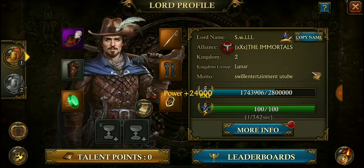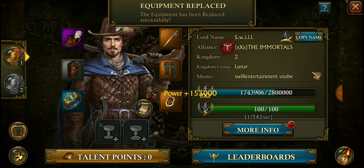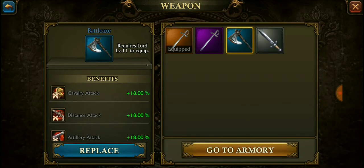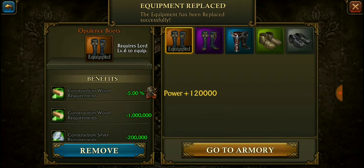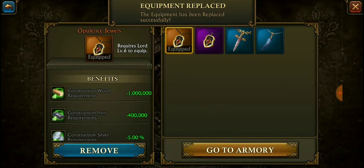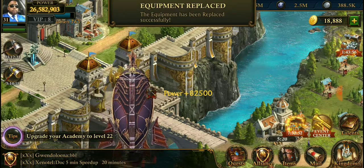That's the benefit of having the opulence gear, guys. I hope that helps curb your decision to spend. I'm not a big spender in these games at all — I'm the most tight-pocketed person you'll ever meet. But when it makes sense to make a purchase, I'll do it — only if it makes sense.